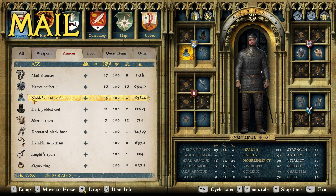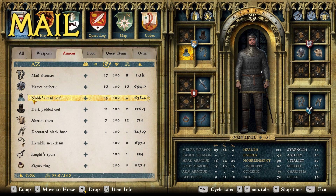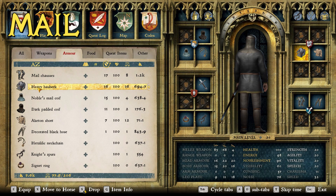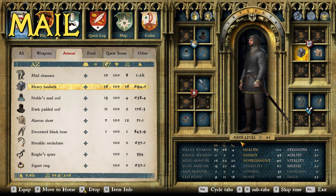For the mail we start in the same place with mail chosses and the noble's mail coif again — great performance and they look great. For the Italian set I went with the heavy hauberk. Italians were particularly known for making good chain mail in this period, and this is one of the better-performing hauberks in the game. I really like how it looks — it's got a simple and sleek design, which is what I wanted to go for with this suit.